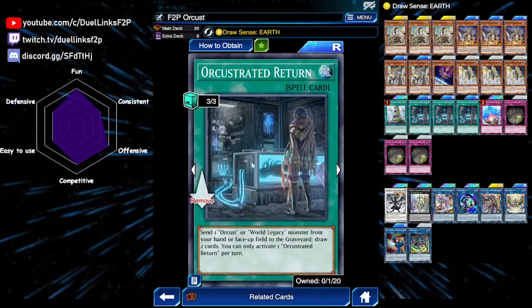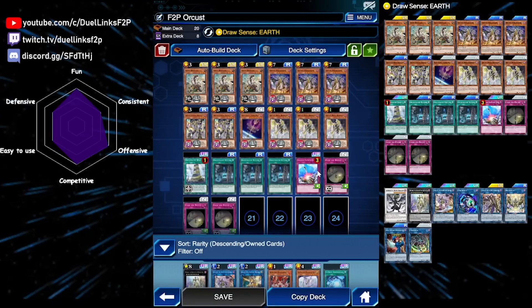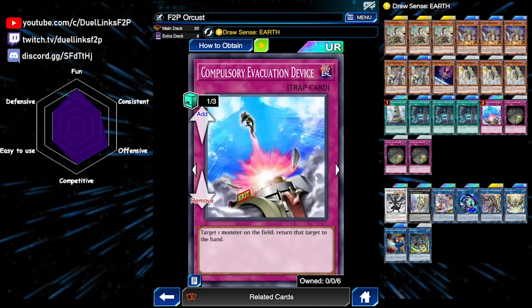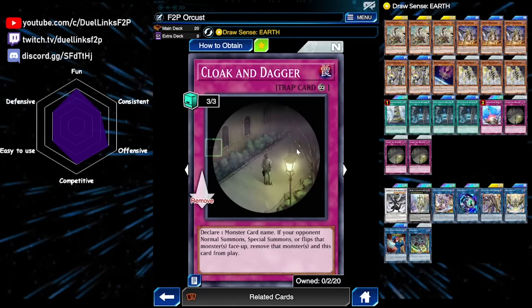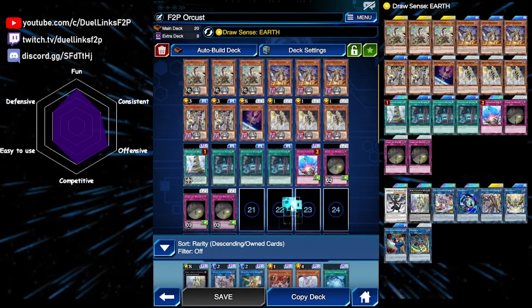We also have Orcustrated Return, which is a draw 2 spell. It also allows us to send Orcust monsters from our hand to the graveyard, which can then use their graveyard effects. We have 4 slots for staples — we're playing 1 Compulse because it's from the same box, and 3 copies of Cloak and Dagger. This is a really good free-to-play trap: you declare a card name, and if your opponent normal or special summons that monster, you can banish it and discard.